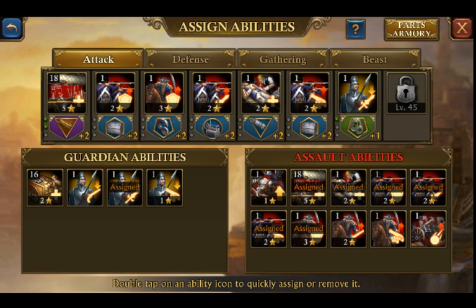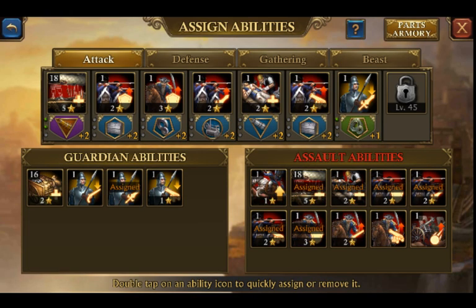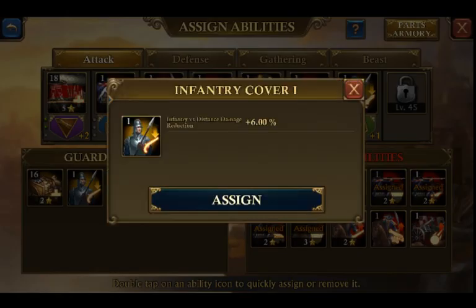Take a look at both offense and defense. You quite possibly want to remove your battlefield treatment and instead place infantry cover one — infantry versus distance damage. I would definitely put that in over the infantry versus cavalry damage reduction. But possibly think about taking out battlefield treatment for this guy.